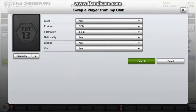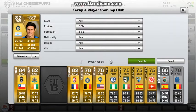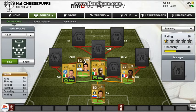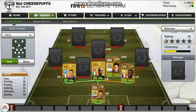In CDM we have Javier Zanetti. Look at that — 81 defending and 83 dribbling, 82 passing which is class, and 75 pace which is pretty good for a CDM.